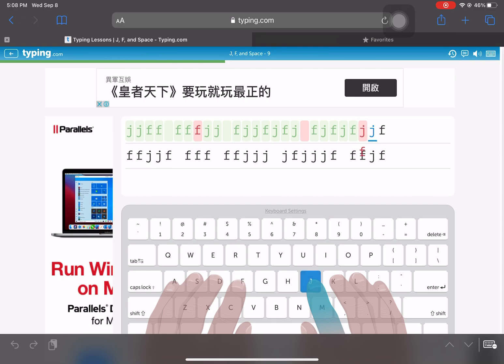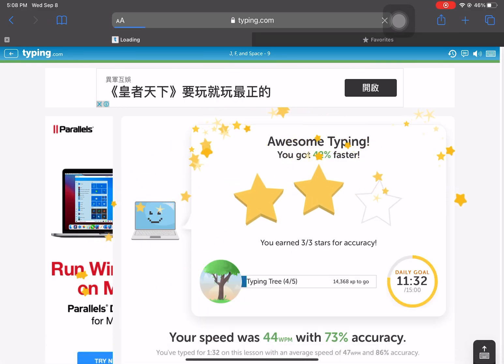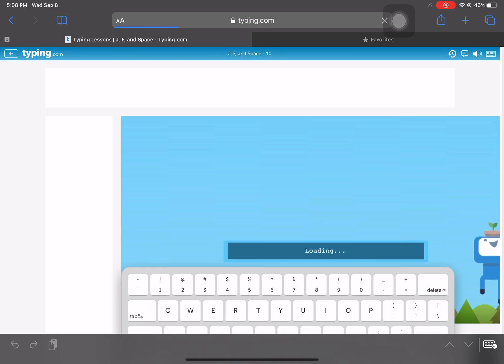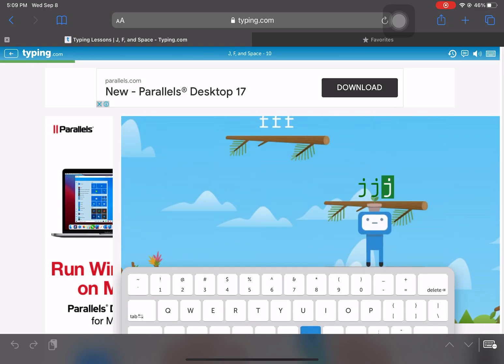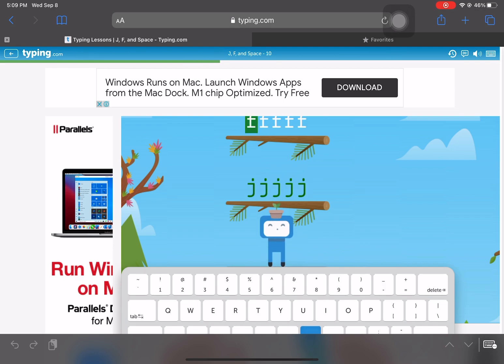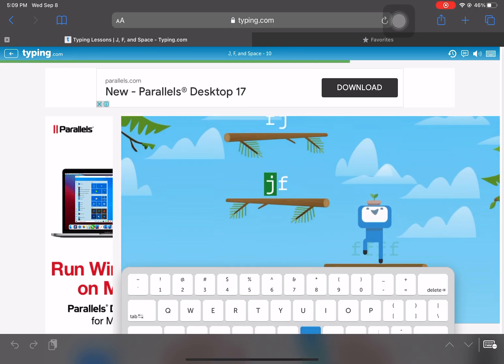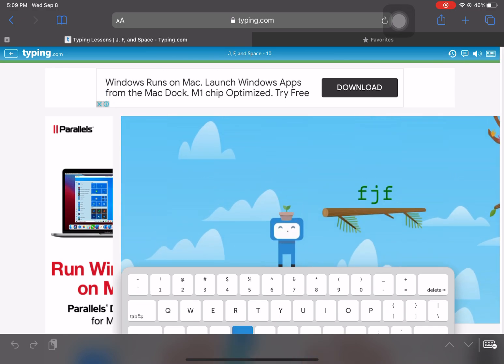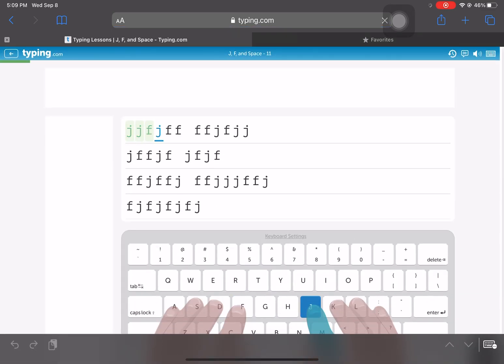J. Use your right index finger. J. Oops, F. Oops, oops, oops. Use your left index finger. Congratulations, you have completed this screen, and earned 3 stars.